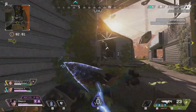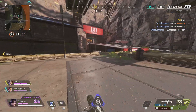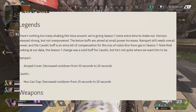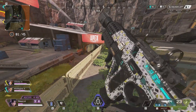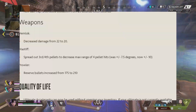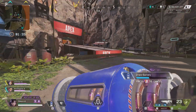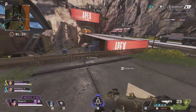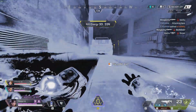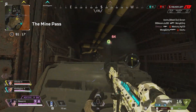Meta updates: there's nothing too meta-shaking this time around. They're giving Season 7 some extra time to shake out. Horizon released strong but not overpowered. Rampart's Amped Cover cooldown decreased from 30 seconds to 20 seconds. Caustic's gas trap cooldown decreased from 25 seconds to 20 seconds. The Hemlock decreased damage from 22 to 20 — just two damage. The Mastiff's pellet spread has decreased. The Prowler magazine increased from 175 to 210.